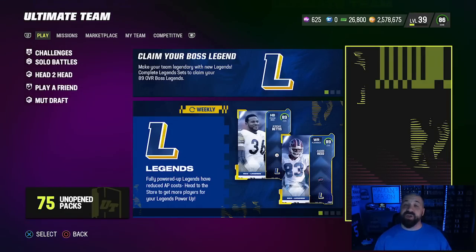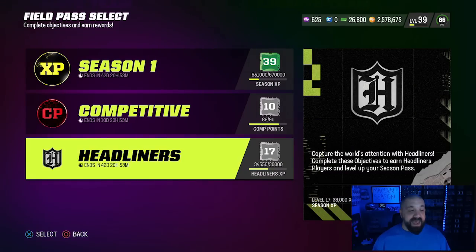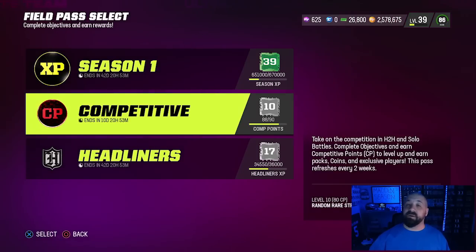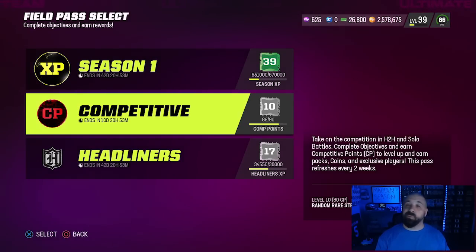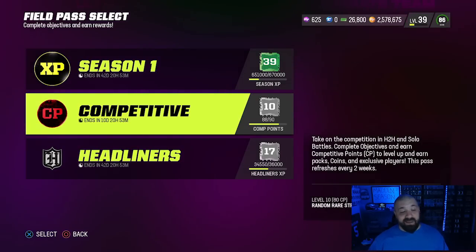To get Tim Tebow, all the objectives are found under Field Pass. The Campus Heroes promo doesn't have its own field pass like Headliners did — everything is under the Season 1 Field Pass. The competitive field pass errors and rewards not being handed out correctly seem to be fixed now. If you didn't get your content yet, be a little more patient — they're supposed to put out a tweet going over what's happening and any make-rights either tonight or tomorrow.